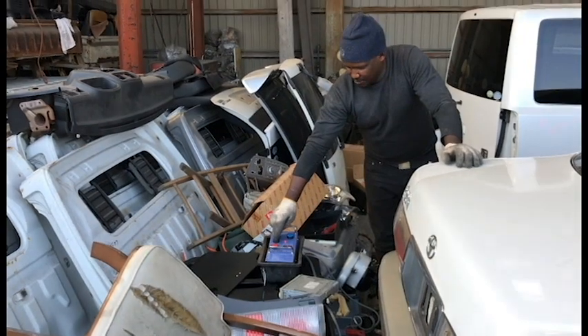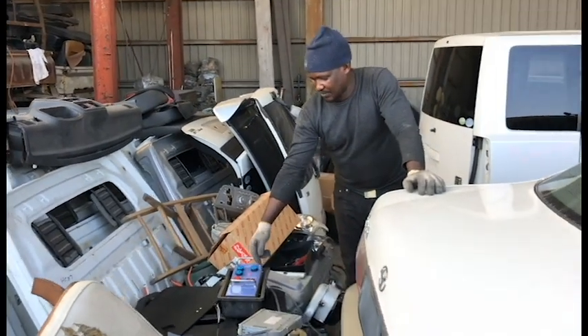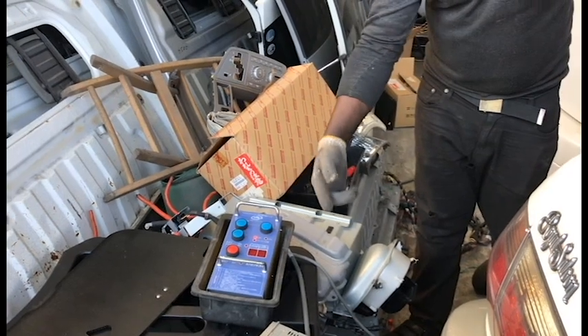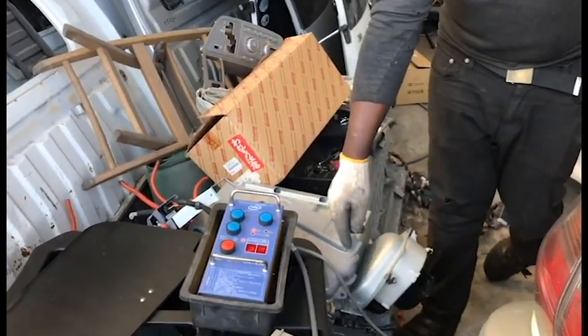Okay, start. Then I place it here. So this button — if you look, the red light means stop. Okay, it's stopped. And then we'll show you how many airbags this car has from this screen.